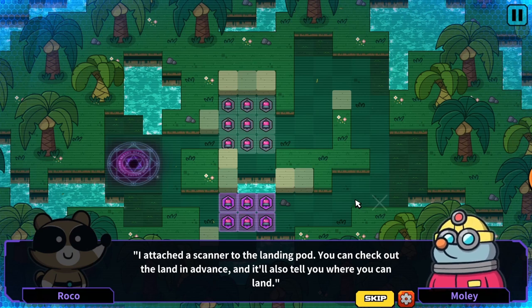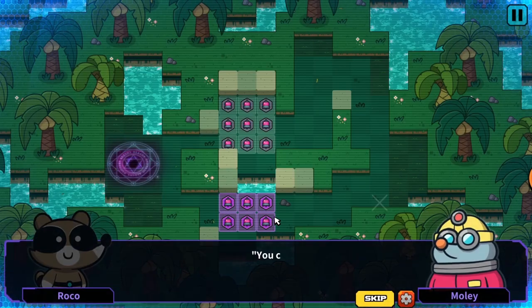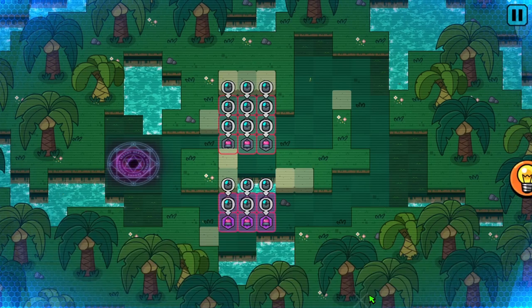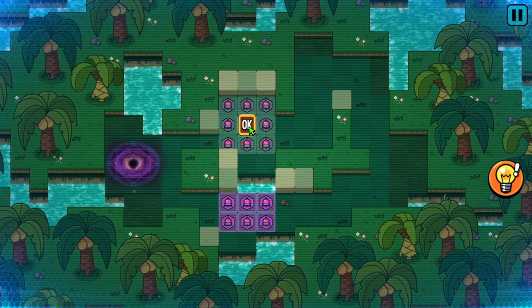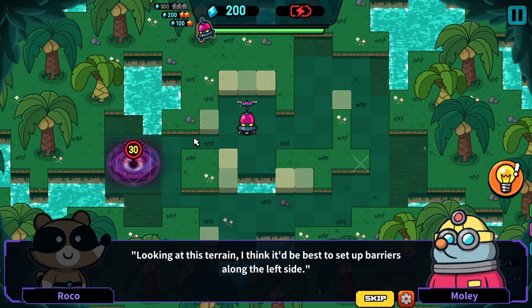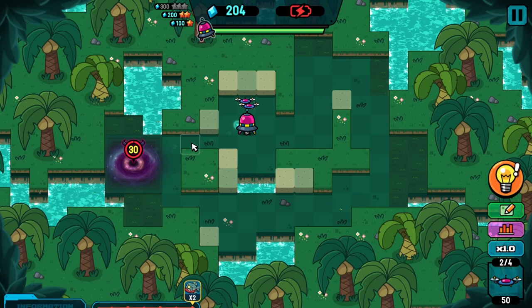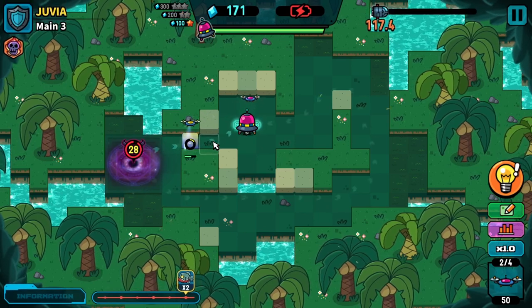"I attached a scanner to the landing pod. You can check out the land in advance and it'll tell you where you can land. Before the game starts, the scanner will show you possible landing spots - select where you want to land and press okay. Make sure you land in a place that's easy to defend." Let's do this one. We'll put a barrier here so that they have to go the other way. "Be best to put up barriers along the left side." Listen, I know exactly what I'm doing here.